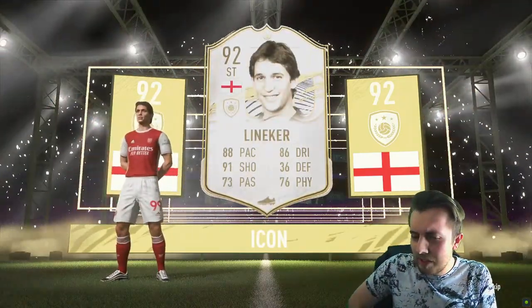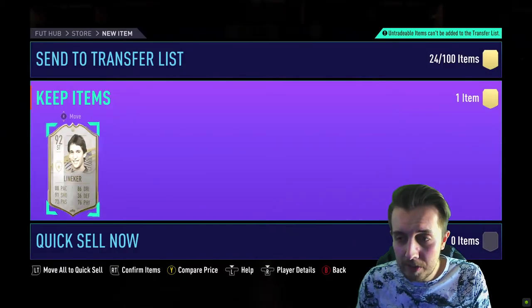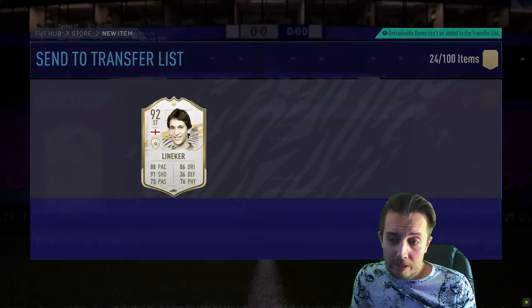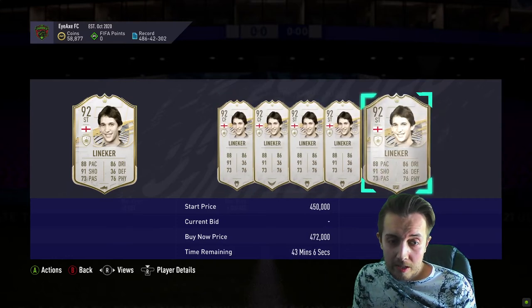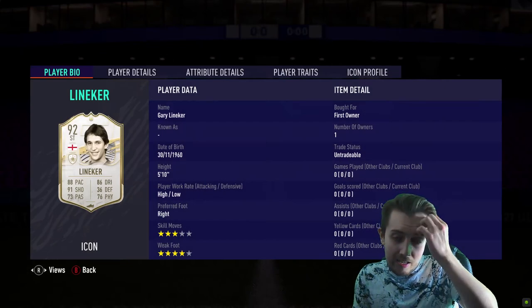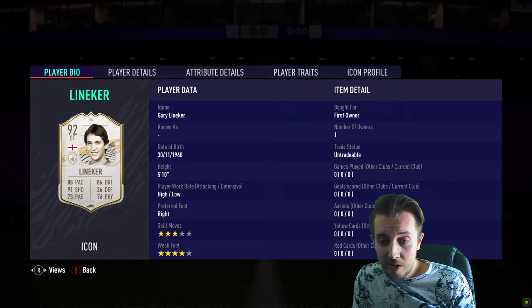Mr. fucking Walkers crisp man — oh Jesus Christ. Not kind of what I was expecting. He is 92 rated so I can't be terribly upset with that, but he definitely goes for so much less than the pack — that's insanely, insanely bad. It's not the worst thing in the world I guess, he's 5'10 high/low.